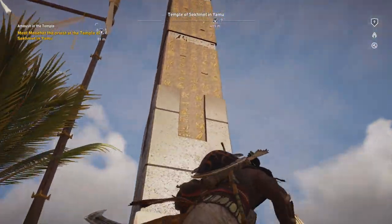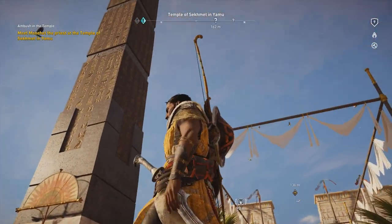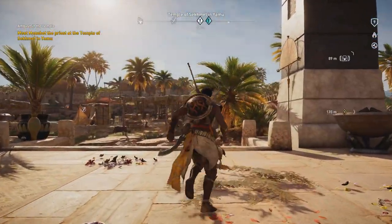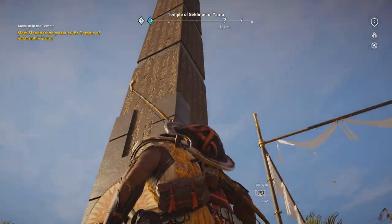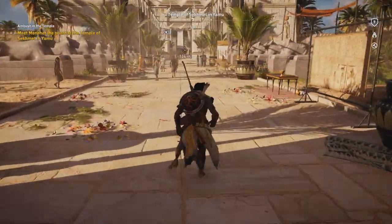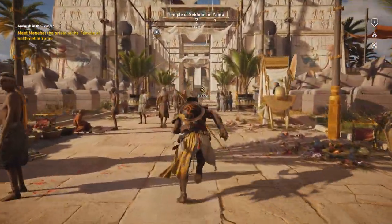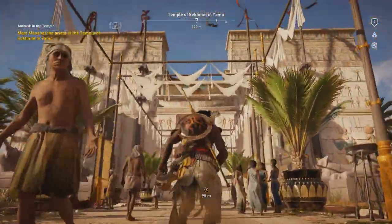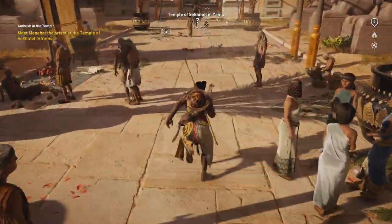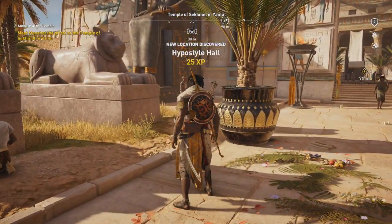The obelisks are not entirely smooth — they still could be made out of one piece, or I guess they could have been put together from various parts. But usually obelisks were made out of one stone. The viewpoint is over here. Just look at this place — this is so pretty. I love how colorful everything is. New location discovered: Hypostyle Hall.